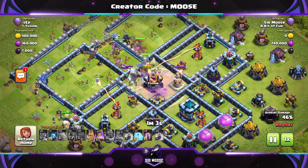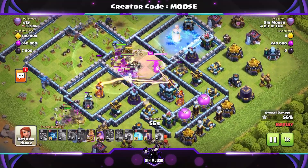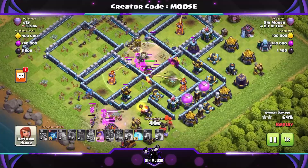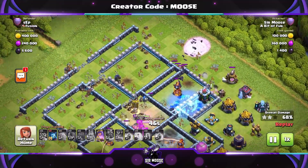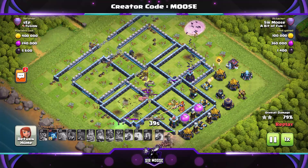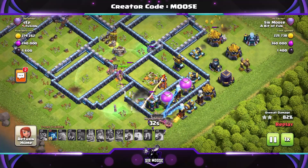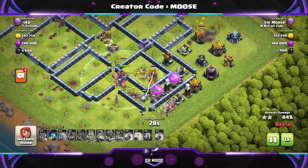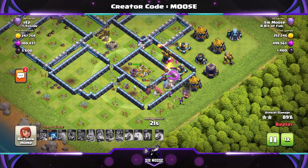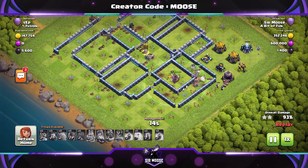Create your funnel, get the wall wrecker to the town hall, and always keep hold of the royal champion until later. So many times I've sent her in early and got two stars when it could have been three. Try keeping her back — you won't regret it. Sending the bats in now but we've got no freeze spells left. Billy the Bat, the leader of the bats, was not happy with me after this replay. Don't let your bats down — keep those freeze spells!